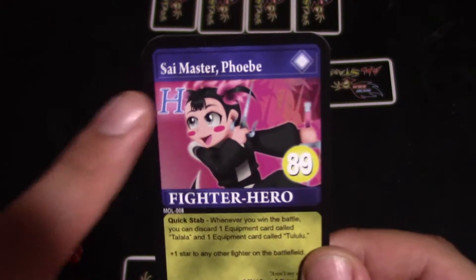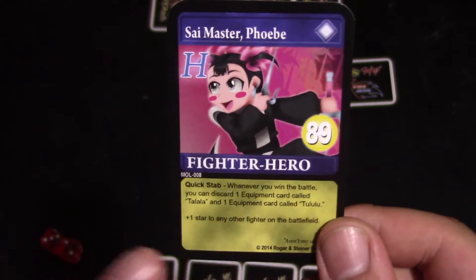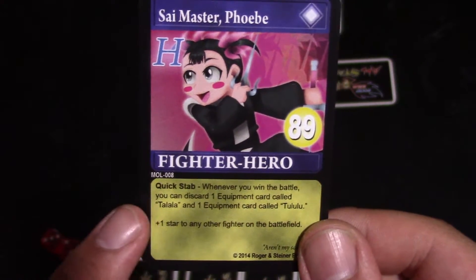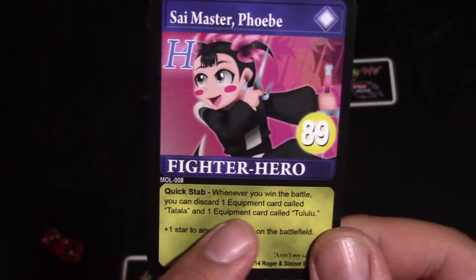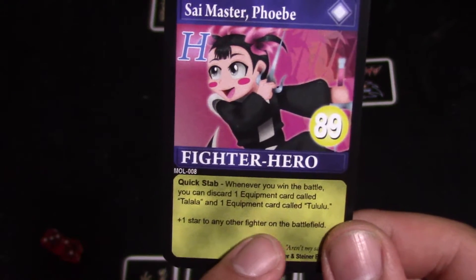So here we have Phoebe — Psymaster Phoebe. She's a hero. She has 89 zeal. Her ability says Quick Stab: whenever you win the battle, you can discard one equipment card called Talala and one equipment card called Tulaloo, plus one star to any other fighter on the battlefield.